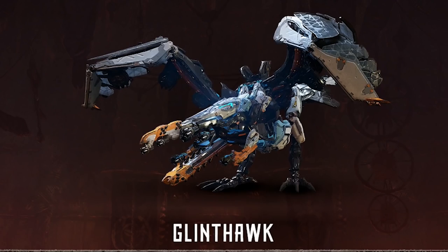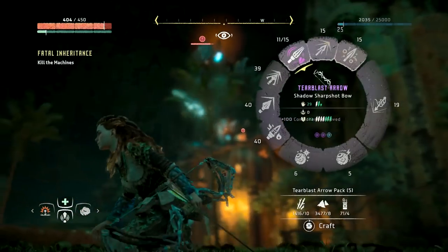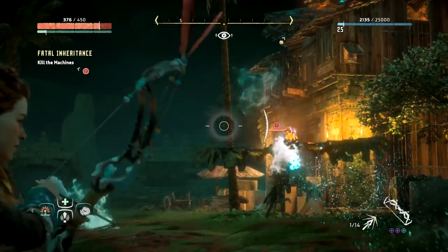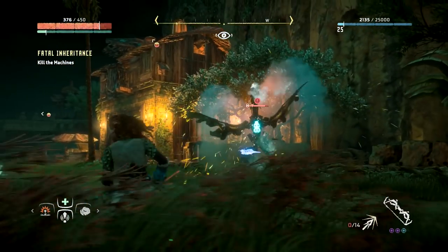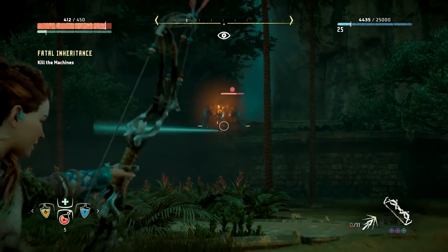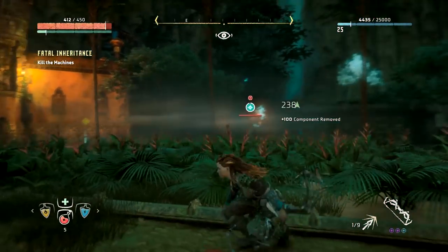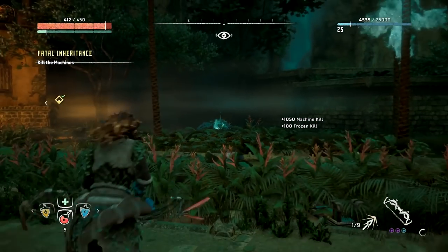Glint Hawk: The Glint Hawk is a majestic beast, soaring high above the land and pelting you with deadly snowballs from above. Luckily for you, it's weak against fire, so use whatever flame abilities you have to take them out. They're also much easier to deal with once they're grounded, so use your ropecaster a few times on it to ensnare them, and rush in for a critical hit or some free shots from your bow and arrows. Watch out for their swooping attacks though. It's worth investing in a long roll perk to get out of the way fast, and aim for their chest to disable their frost attack, or their wings to ground them quickly.